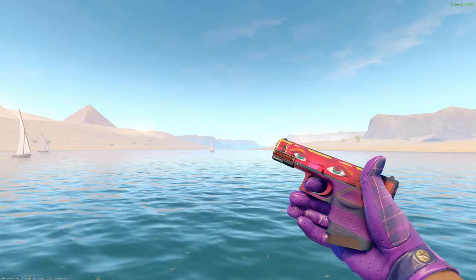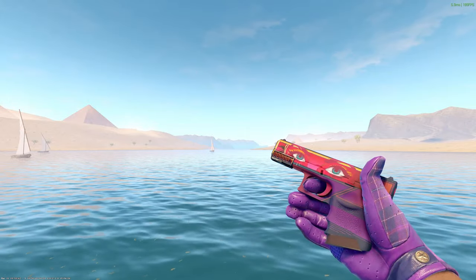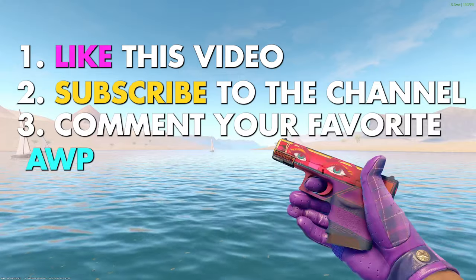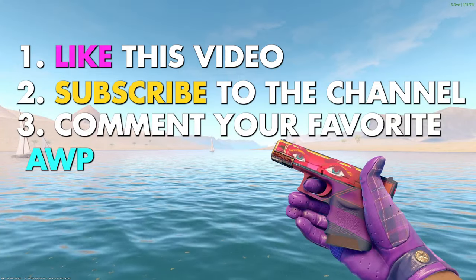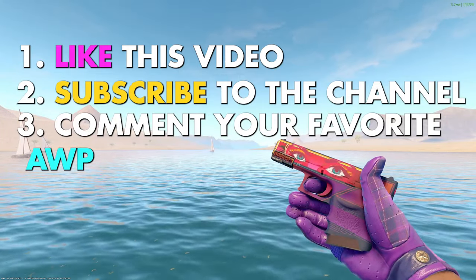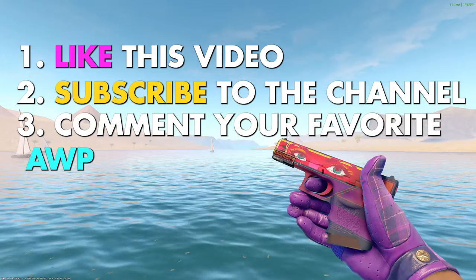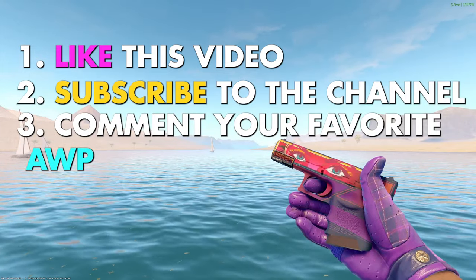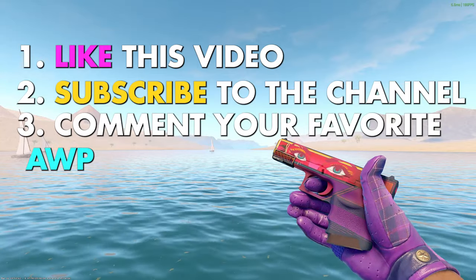This week, I'm giving away a StatTrak Factory New Glock 18 Vogue. To enter, make sure to like this video, subscribe to my channel, and leave a comment letting me know what your favorite AWP skin in the game is. Mine is most certainly the Oni Taiji — it's so beautiful. Make sure to have your Steam trade link in your YouTube bio so I can send you the skin when you win. Don't skip a step or else you won't be entered.